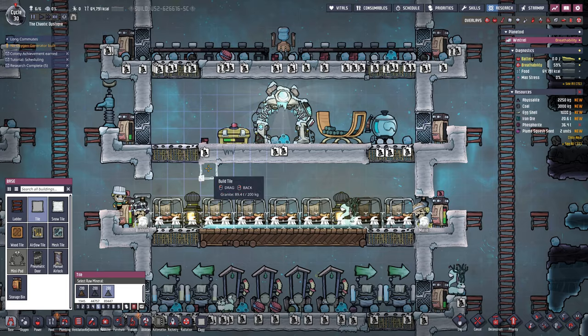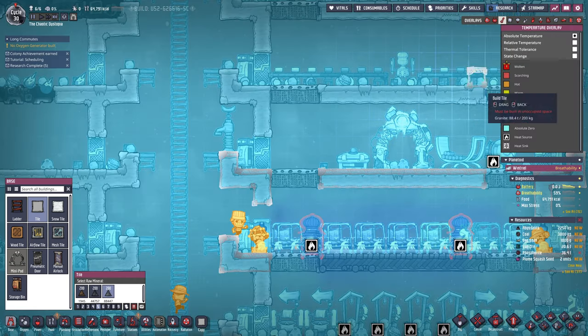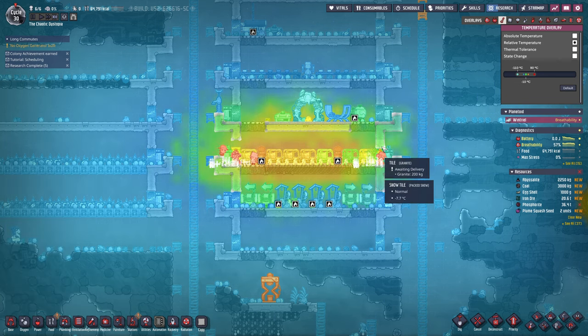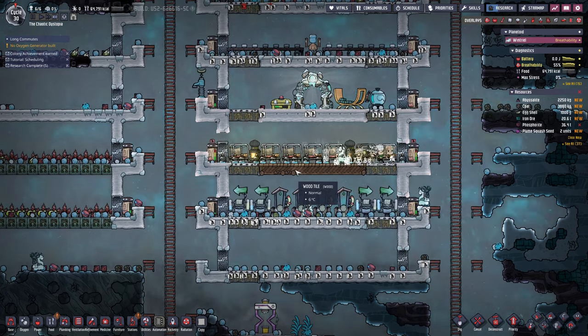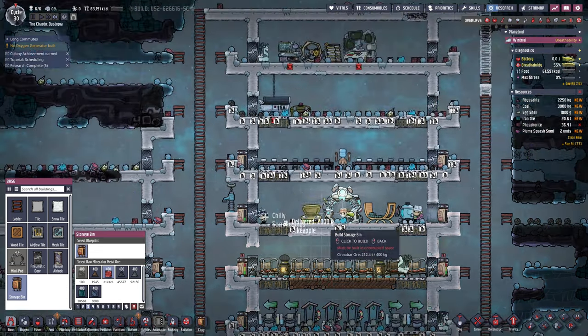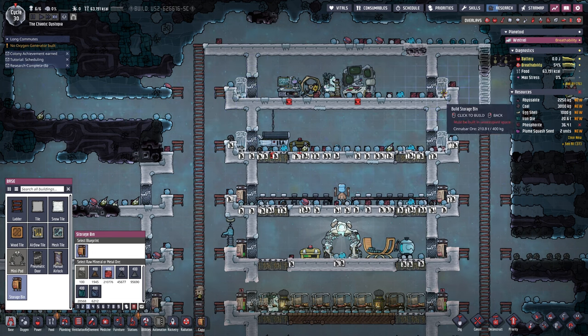Let's go ahead and replace these tiles with granite. We'll even do those, we'll do this floor here. This is where all the heat is. If we look at the temperature overlay and go to relative, you can see that this is all heat. Let's do those as well. We've already got wood underneath the beds.